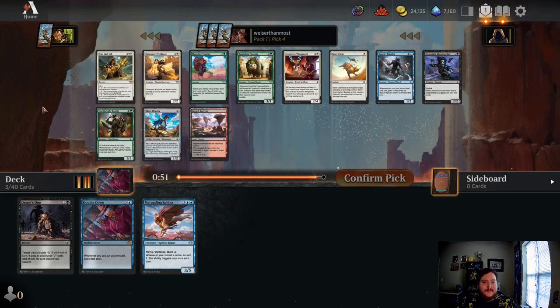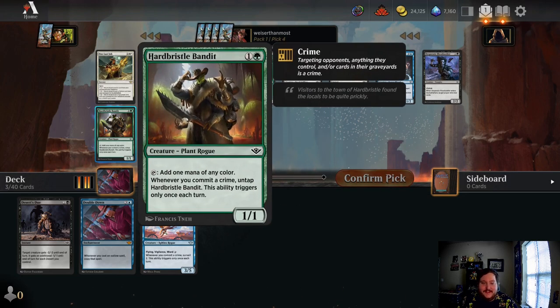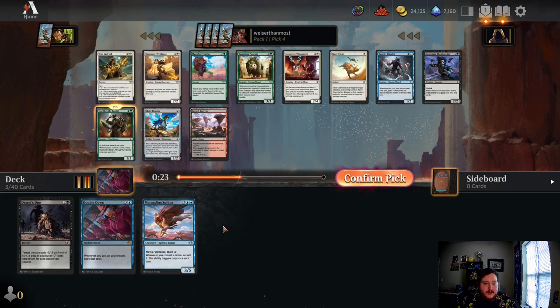None of the other blue cards really stuck out to me. Back-to-back One Last Job is kind of funny. There are quite a few good green cards here — it's kind of a tough pack, figuring out what stuff is open. I think I'm going to take Hard Bristle Bandit just because it'll be nice ramp to get to the bigger cards. We've now seen two Cactarantulas, so possibly we could see one wheel. The alternative would be to take Desert's Dew and stay in black. You know what, I'll take a flyer on the Bloodseeker right now.